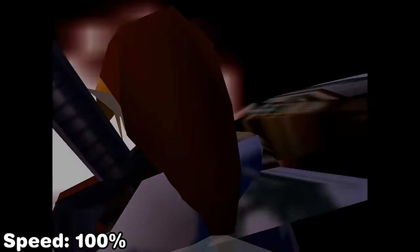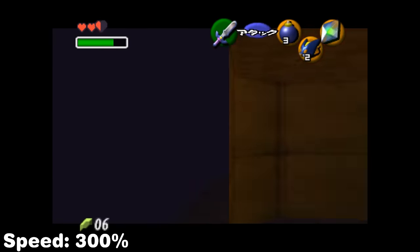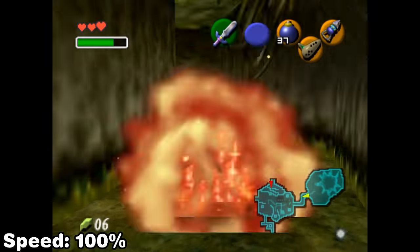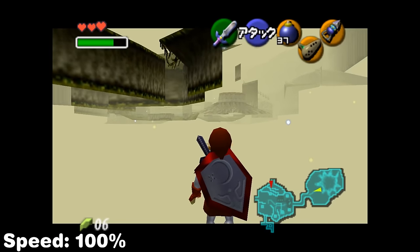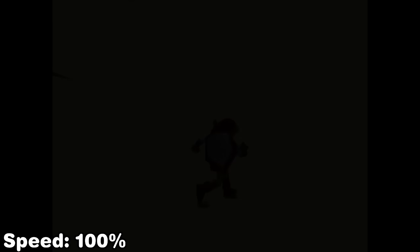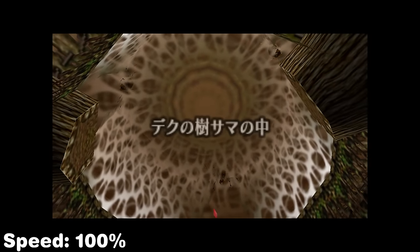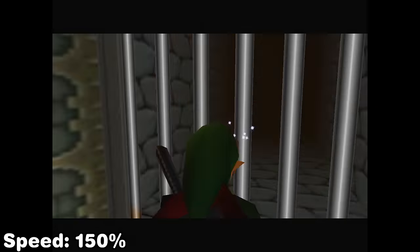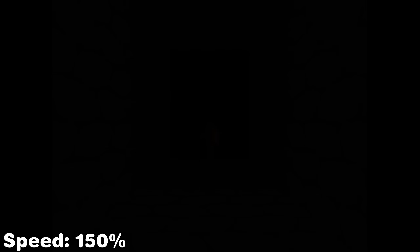Once the skip is done we perform another hookshot clip and then a big bomb hover to the upper room. Before completing Spirit Temple we'll complete Deku Tree — done by skipping a room transition so the Deku Tree room doesn't load. An actor in the room is the Deku Tree's mouth and since it is not loaded, it allows you to simply walk into the Deku Tree. After this fight we'll be wrong warping into the Castle Escape section by loading the Kokiri Emerald cutscene combined with the entrance of the Deku Tree from Goma's room.